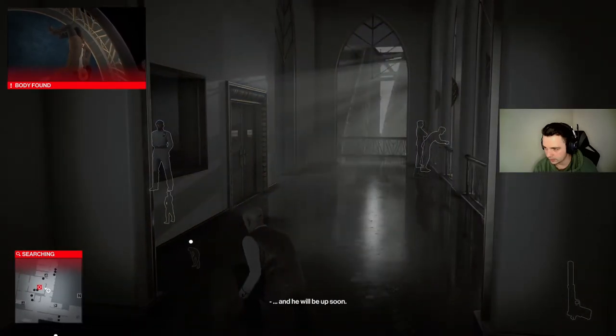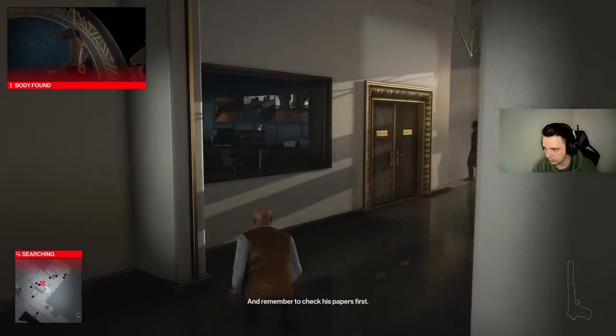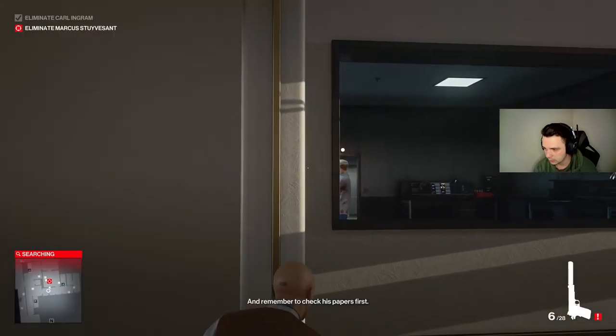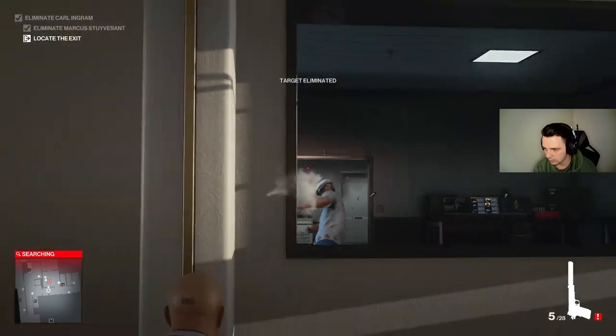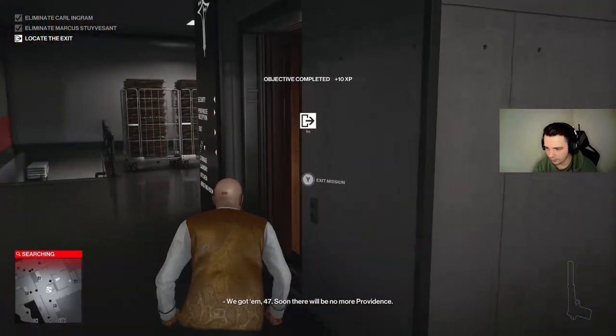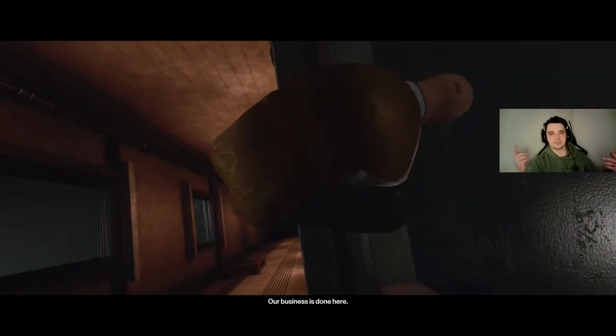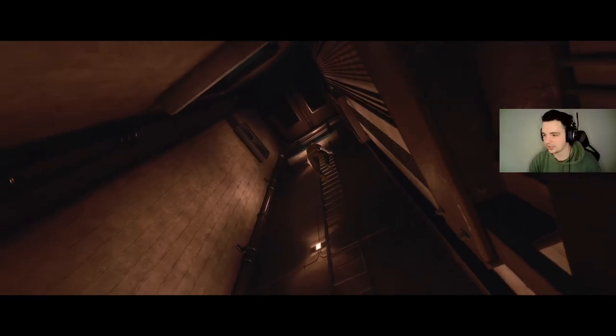Wait for this guy to turn around and leave. There you go — you can actually take him out before that, but I don't like being spotted at all. Make your way through that door and escape. That's all you gotta do. It's really that simple, it's as fast as you want to make it.